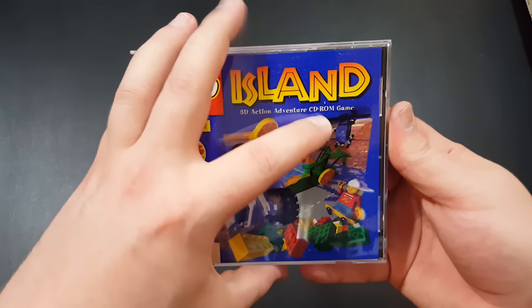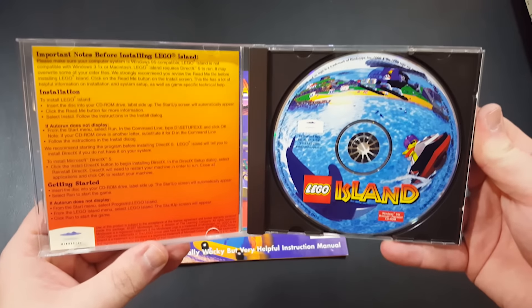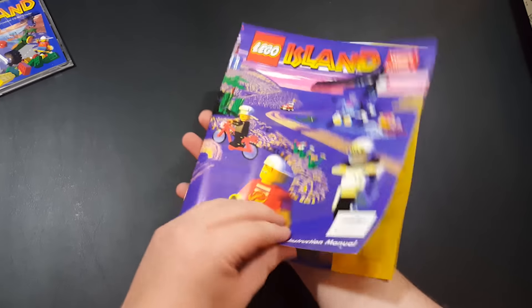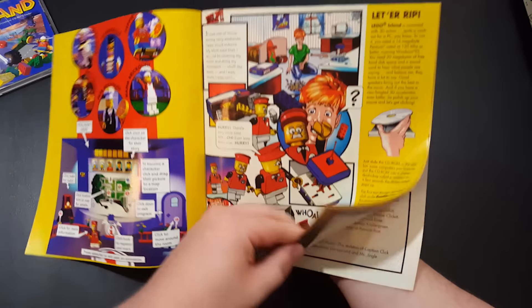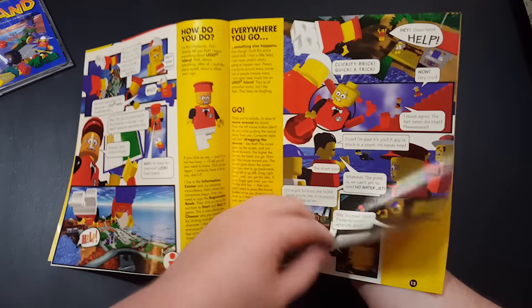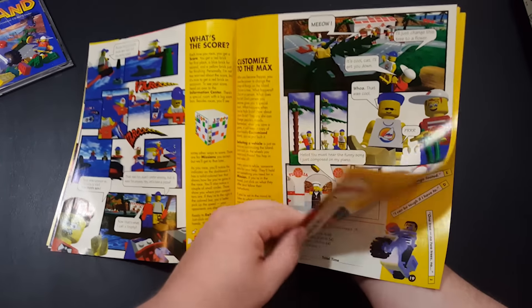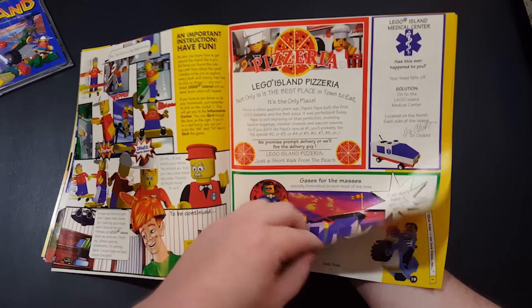Inside the box you get the game on a delightfully colorful CD-ROM and an instruction manual in the form of a comic book. Just seeing this, I'm already sold on the game — this is awesome. Sure it's talking about the same installation stuff and gameplay elements any other manual does, but it's presented in a way that makes me happy.